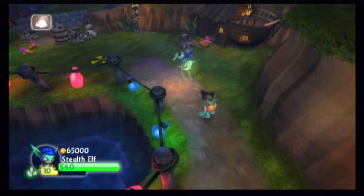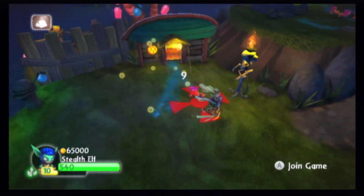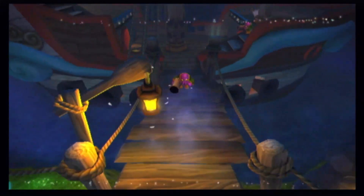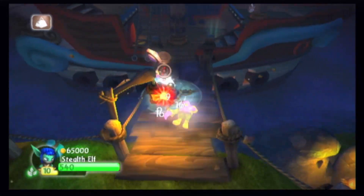These enemies — little pink idiots — are called Nautiloids, and they're really annoying because you can easily miss them. There's three over here on the right; you do not want to forget that. And those Nautiloids we just killed, you don't want them to fall off, because that'll lose you time. It may have looked like some of them fell off — that's just because their death animations are slow.